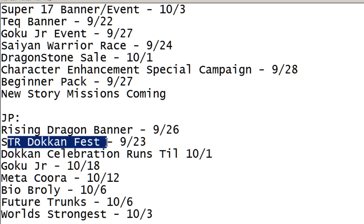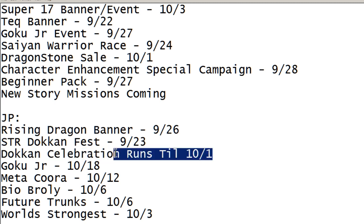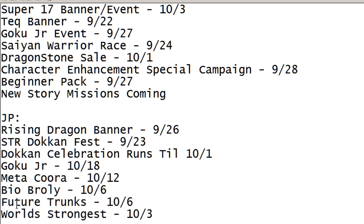On the JP side: Rising Dragon banner is available until September 26th. Strength Doken Fest runs until September 23rd. The Doken Celebration runs until October 1st. The SCR Doken Fest ends in three days. Goku Jr runs until October 18th, so plenty of time there. Metakora runs until October 12th. Bio-Broly and the Future Trunks events run until October 6th. The World Strongest / Kora event runs until October 3rd. On the global side, the tech banner ends September 22nd and Saiyan Warrior Race ends September 24th - everything else has about another week. Thanks for joining me - subscribe if you're new and I'll catch you guys later!